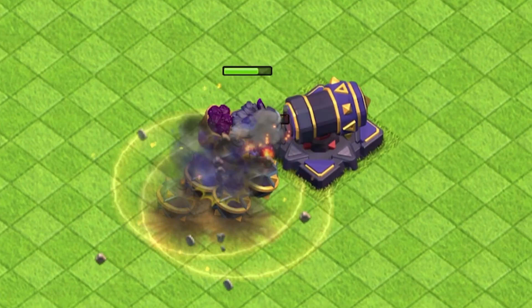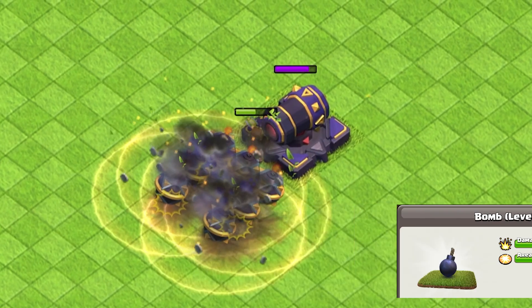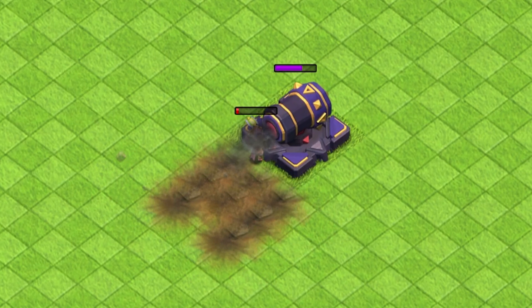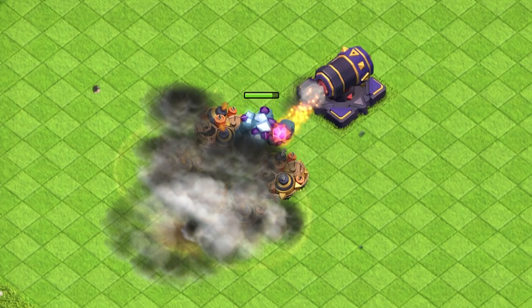First up, we have the Bomb. This little guy may not be able to take down big troops, but it's surprisingly effective against Barbarians, Miners, Giants, and even the mighty Valkyrie. Next we have the Giant Bomb Trap, which is like the bigger, badder brother of the regular bomb.